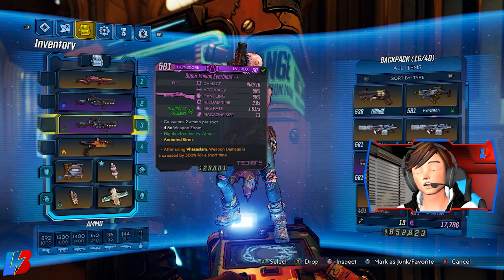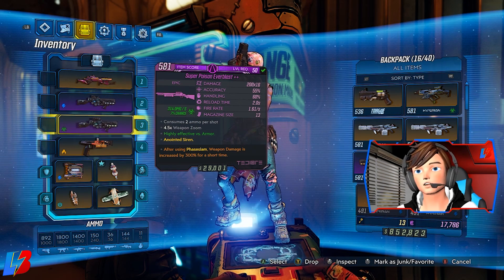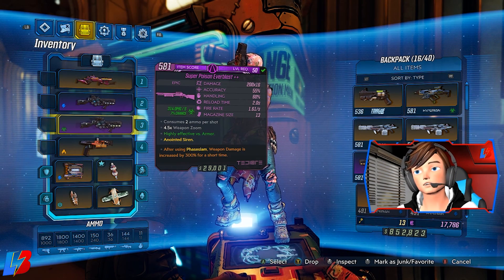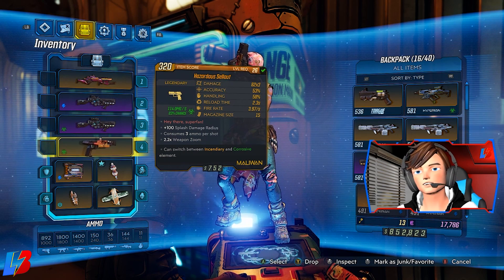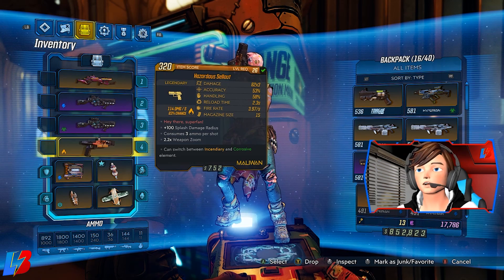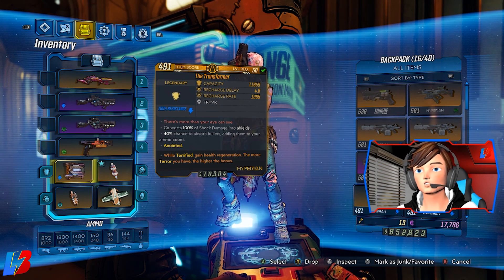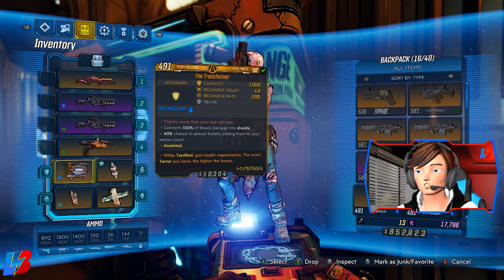The reason we run the Everblaster anointment over the terror one is that when fighting Wotan — since you could possibly go down — using Phasegrasp and then lobbing the Everblaster is heavy and potent, helping get that life steal back. Next, we're running a Sellout, and it just has to be level 32 or lower. We're using this weapon primarily for a buff that I'll explain once we go through the gear. For our shield, we're running the Transformer with a terror anointment: gain health regeneration, and the more terror you have, the higher the bonus — remember that flavor text.